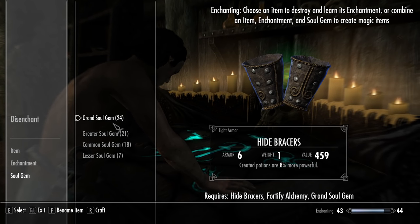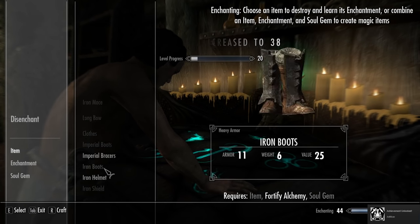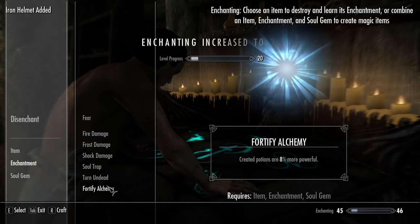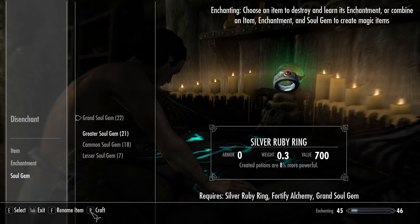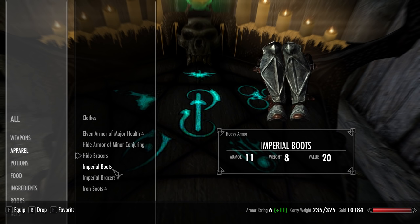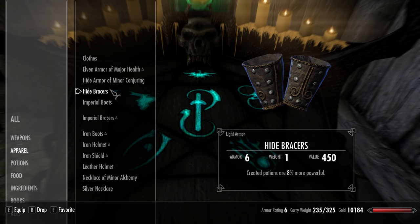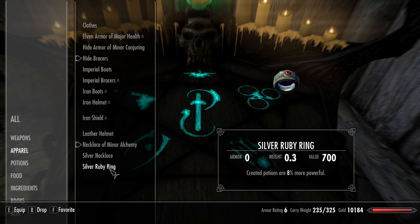Bracers — nope. Helmet — Alchemy. Ring — and this. Since I lucked out and already had a leveled necklace, we just need to get above about 25% extra to craft potions, which is pretty good. So there's 20 and there's 28.